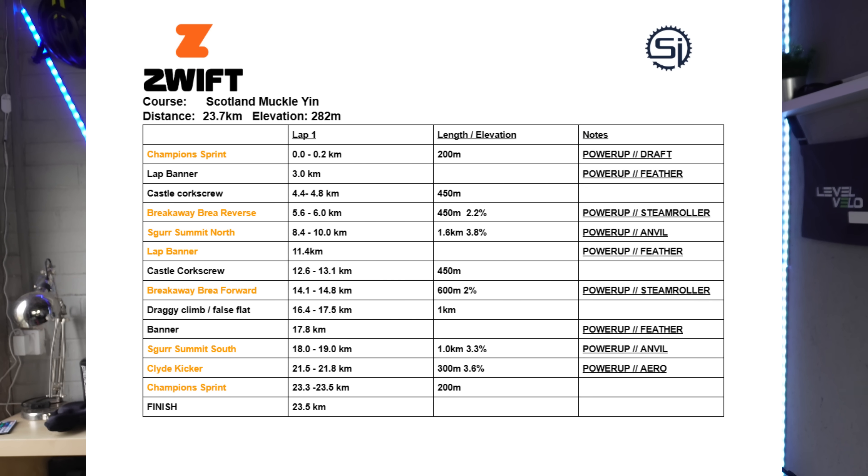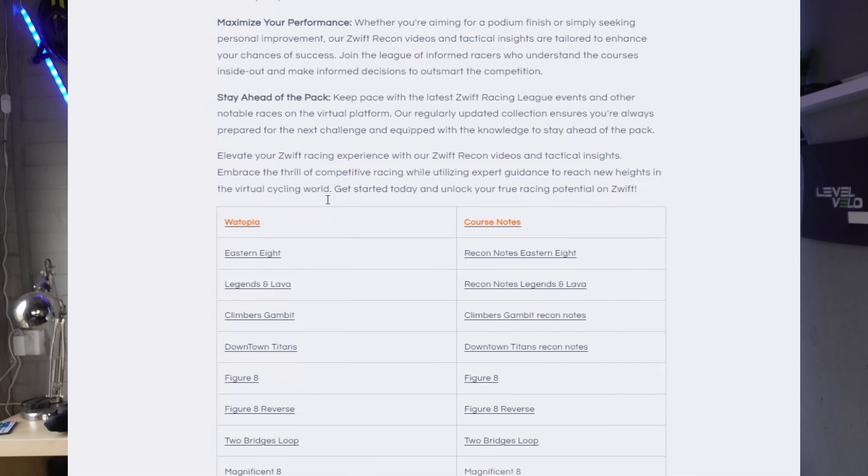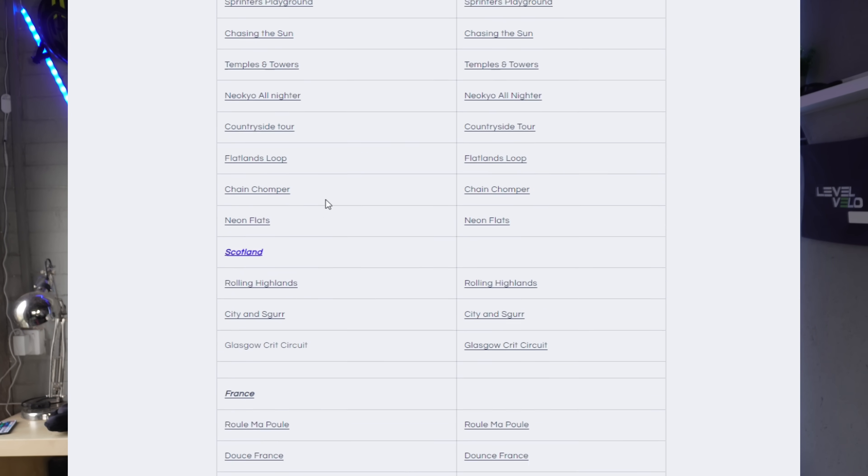Interestingly, at the top of the skirr you then pick up an anvil. Absolutely use this on the descent if you've created or are closing gaps — riders can move away very quickly with an anvil on that descent. All these power-ups are listed on the recon notes, which are available by following the link in the description to the community pages of levelvelo.cc.